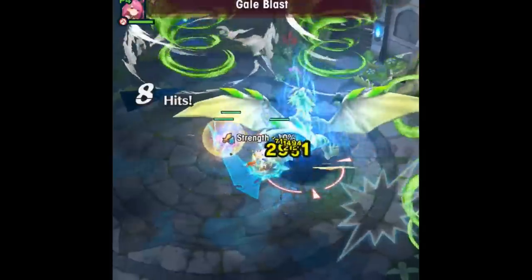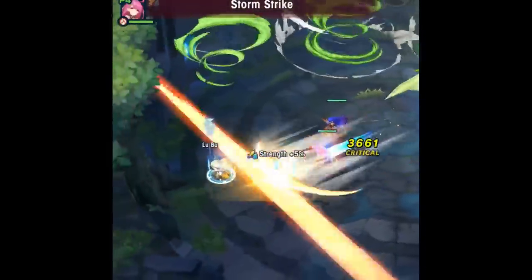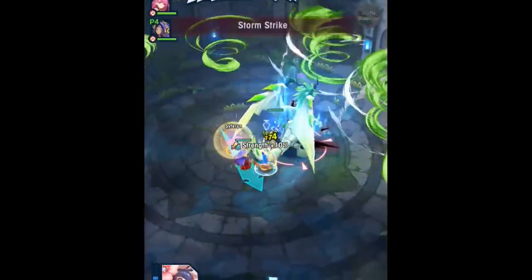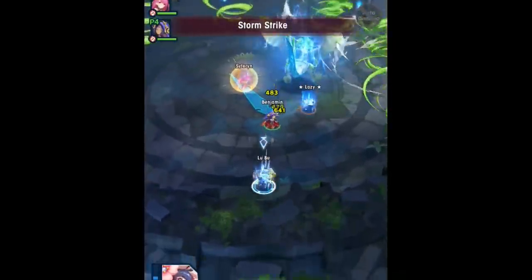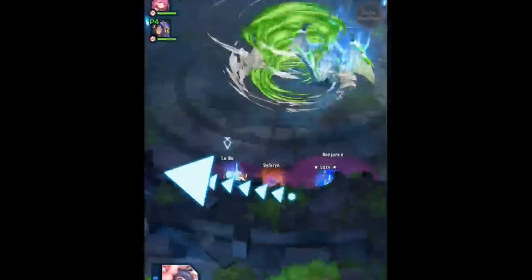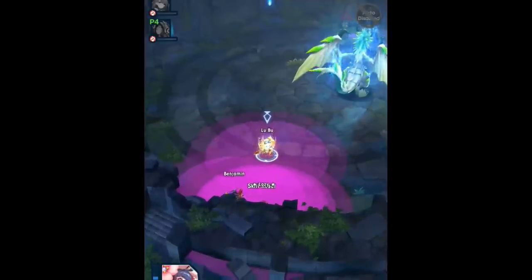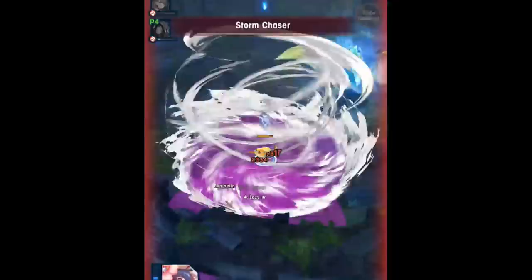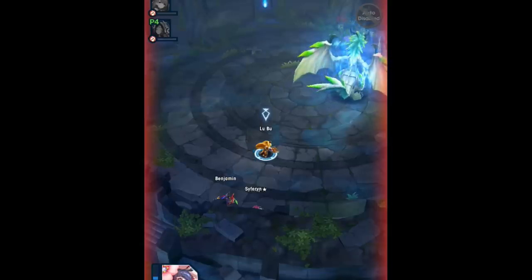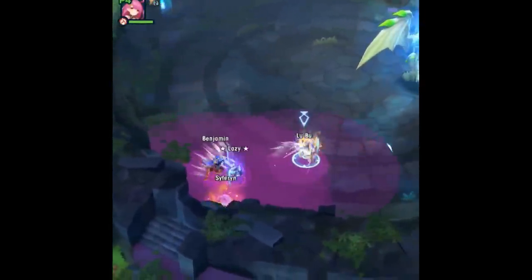As for the timing on how to dodge the Gales, there are different ones. The first is where he uses a Storm Strike — you want to stand in the center and then move to your safe spot so that Storm Strike won't hit you and you'll be in time to dodge. When it comes to actually dodging the Gales, I have three words for you: don't think, feel. Feel when the wind passes by and then immediately dodge. If you overthink it, this is what will happen — and this is how a whole run gets ruined and you start all over again. Alright, so we cleared the first hurdle — the first Gale.